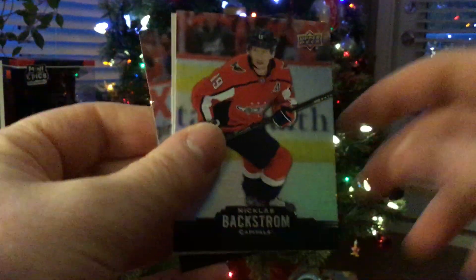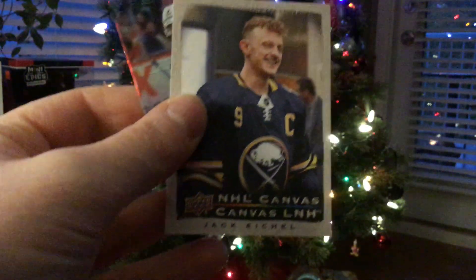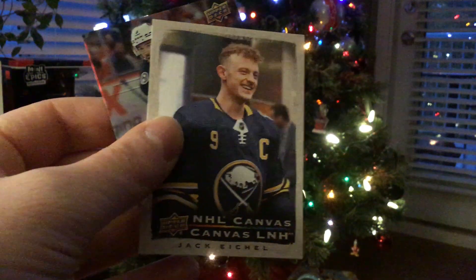All right, let's see what we get in the first pack. We've got a Backstrom. Oh, we've got a canvas of Jack Eichel. Nice.